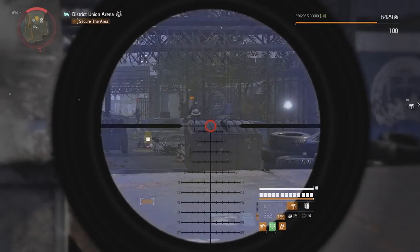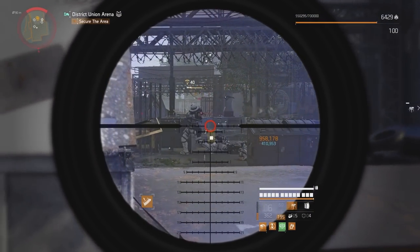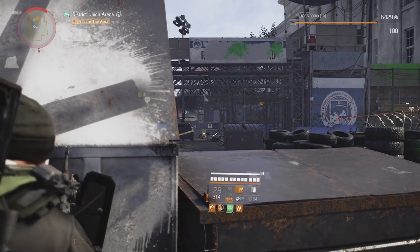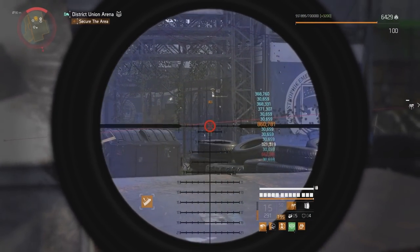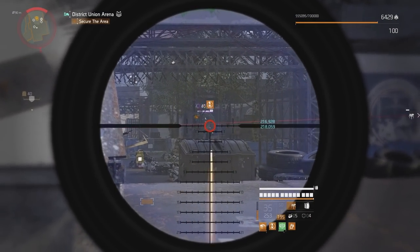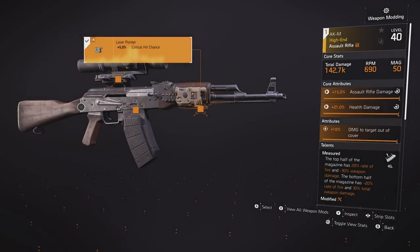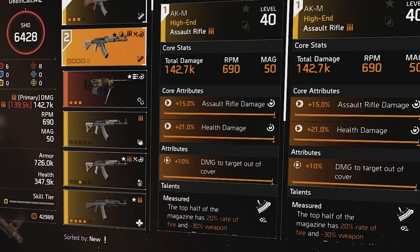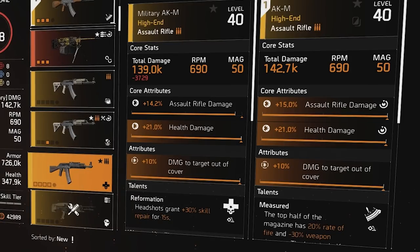It feels really good to wield this kind of power, and the upcoming expertise system will give us even more strength — I really can't wait. Another reason it will be worth investing in this build is that it is so versatile. In order to get to the max assault rifle damage, you must run this particular assault rifle variant — this exact AKM with this exact setup. There are other AKMs out there, but their damage is a little bit lower in exchange for a little bit more stability.